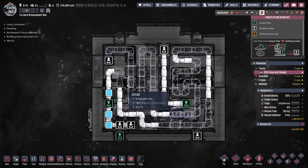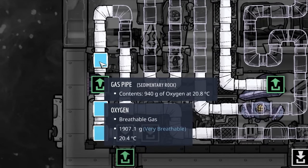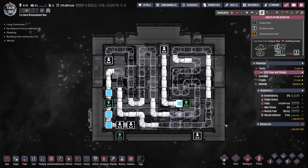All of this sort of represents additional storage. Now it's not a lot because each pipe is only going to hold one kilo worth of oxygen, and with two dupes inside this rocket, that's only an additional five seconds. But every little bit helps, right?